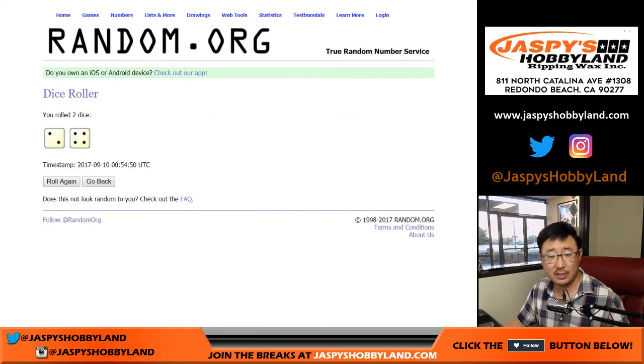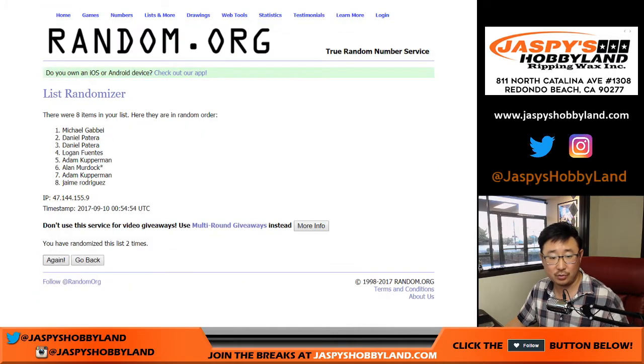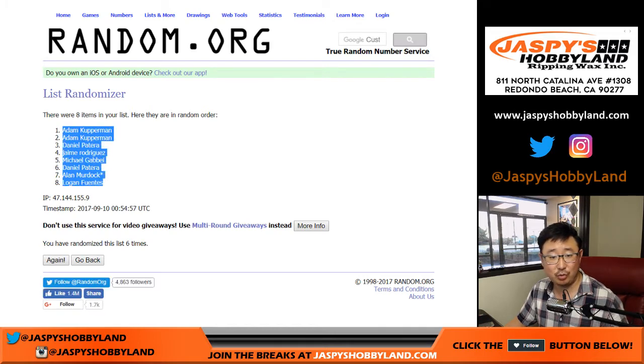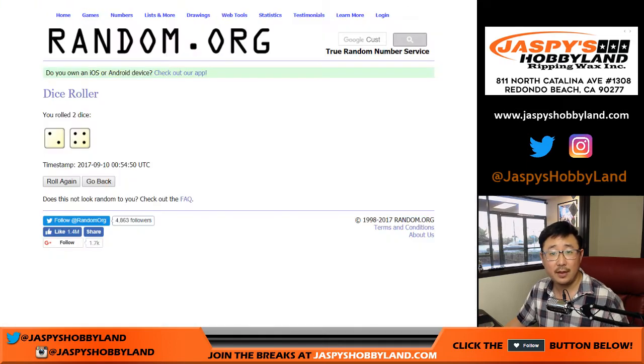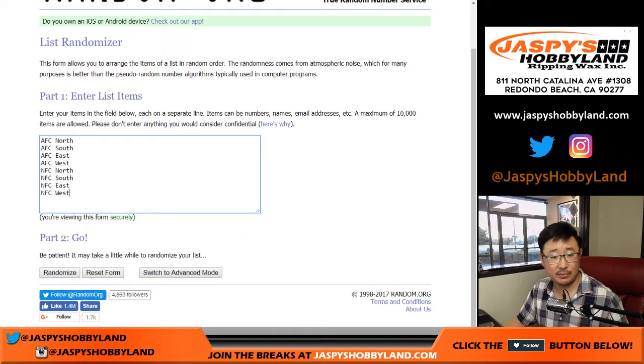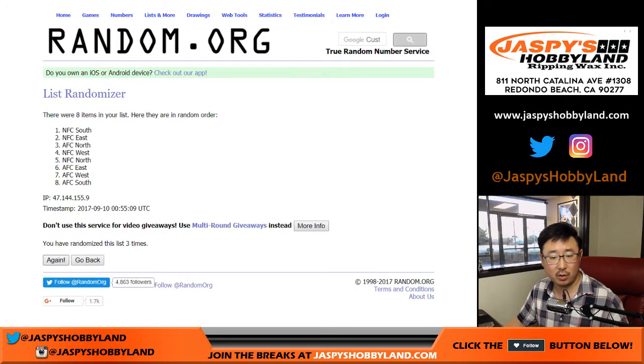Let's roll the dice and randomize each list 6 times. Got a 2 and a 4 — that's Adam K down to Logan. Then we'll randomize the divisions 6 times as well — NFC South down to NFC East.